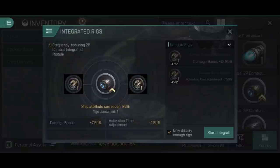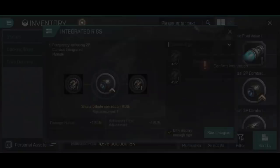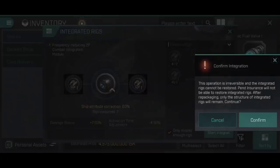So we put a cannon collision accelerator and a cannon burst aerator in - giving us one rig slot with a 7.5% damage bonus and a 4.5% reduction in activation time. Then we tap 'start integration' and get a warning: 'Confirm integration - this operation is irreversible and the integrated rigs cannot be restored. Insurance will not be able to restore integrated rigs. After repackaging, only the structure of integrated rigs will remain.'